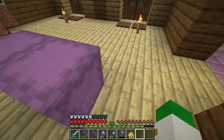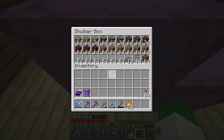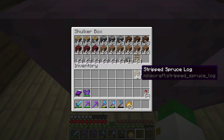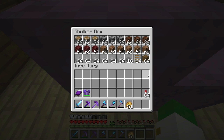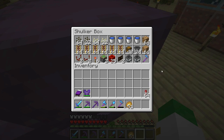So for today we're making an automatic pumpkin and melon farm. You can always scale this down, but this is what you'll want for a good-scale farm. The building blocks can be any block — doesn't have to be stripped spruce logs — as long as it's not transparent. You'll need about four stone slabs and some rails.